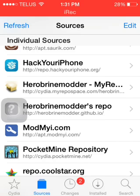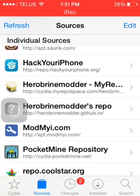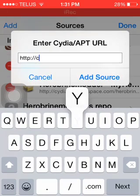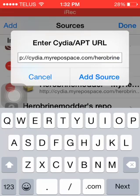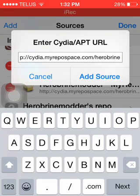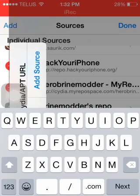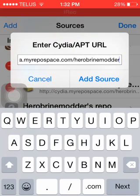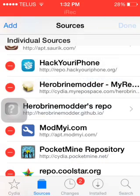So what you have to put to get that repo is cedia at cedia.repospaces.com slash herobrine. Add source — I wouldn't do it because I already have it.